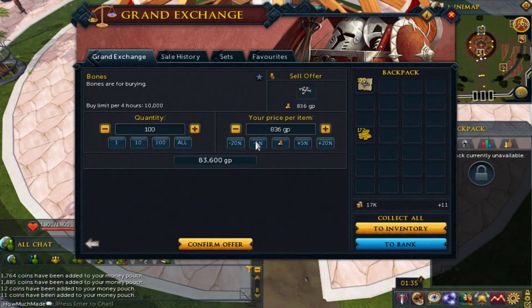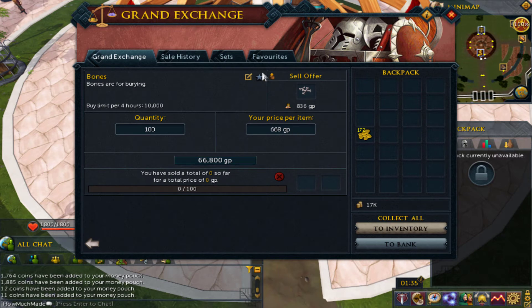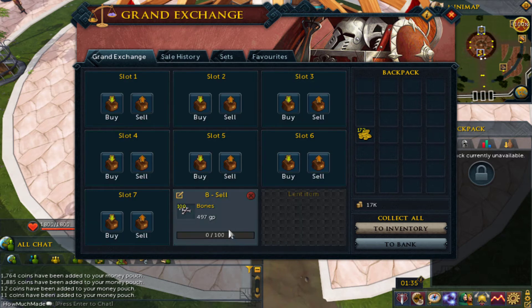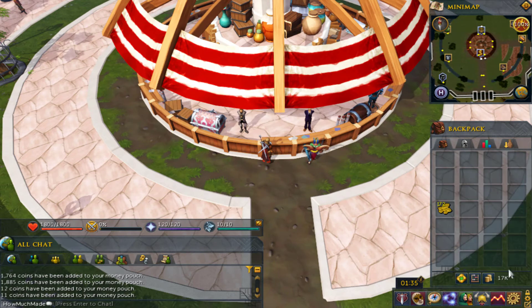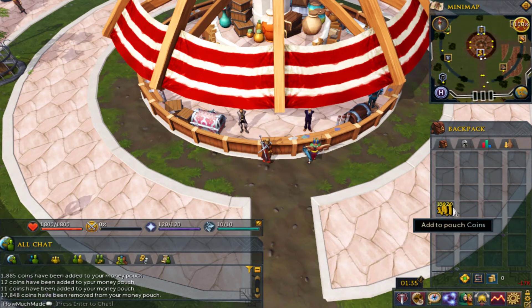And for bones — just to show how much they'll sell for — they won't even sell at that price. I dropped it down to 497, still nothing. Decreased it further to 250, and there we go. 100 bones is 45,500 currently as of recording this video. So out of 100 men, 18,020 coins in free-to-play. Now let's switch over to members.